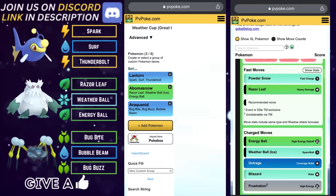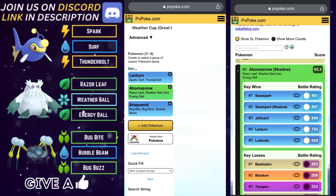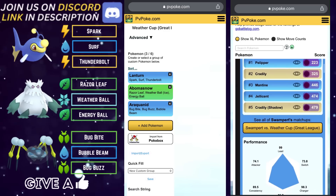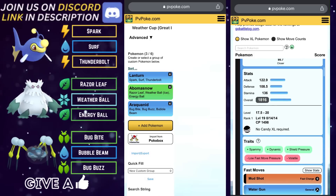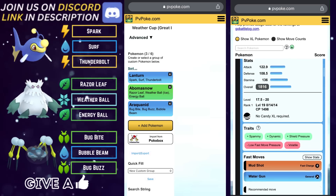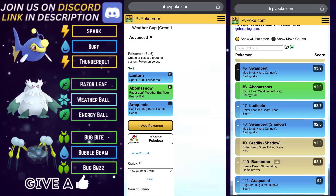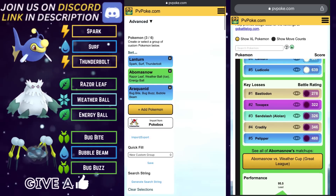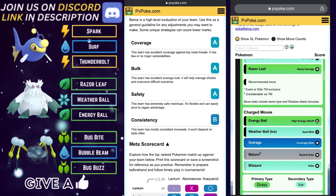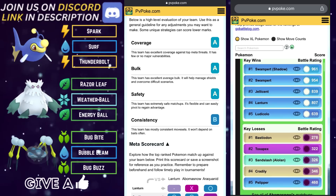Team number two is another very strong and powerful team for the Weather Cup. It leads with Lantern on the lead, Abomasnow running Razor Leaf on the safe swap, and Araquanid in the back to close the game strong. My goal with this team was that if we're going to be leading with Lantern, we protect it from those strong ground types at all costs. The scorecard is identical to team number one: A for coverage, A for bulk, A for safety, and a B for consistency.